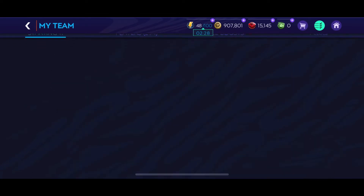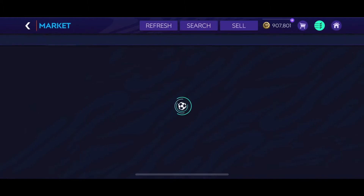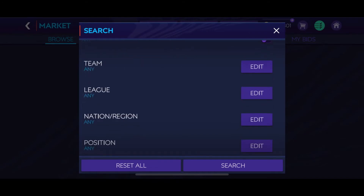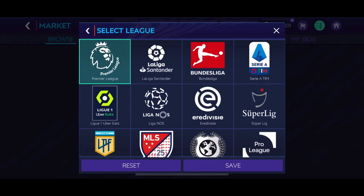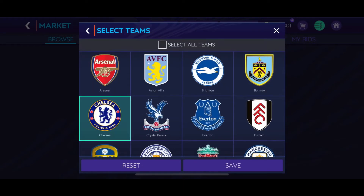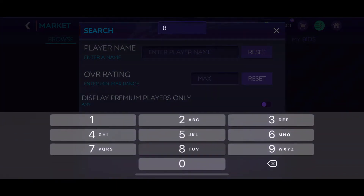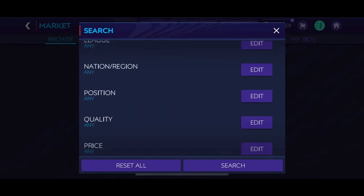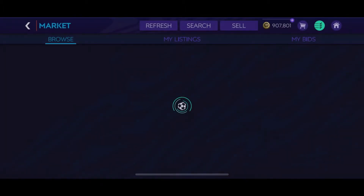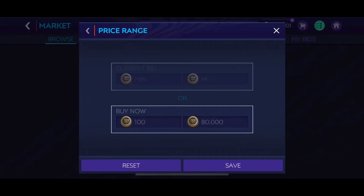We're going to the market and I'm going to show you the prices of all these players and what other options we have. If you ask me, what's the purpose of building a Chelsea team? It's mainly for fun. Maybe I'll embark on other teams as well, whether it's Milan or Manchester United. I started with Chelsea because it's one of the teams I really like, and I recall last year when we played FIFA 2020, building a Chelsea team — one of the events was really tough.